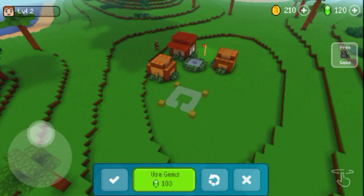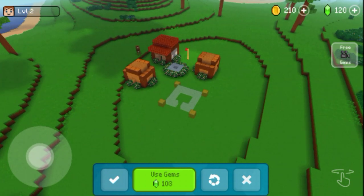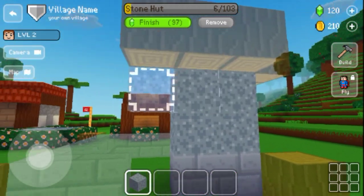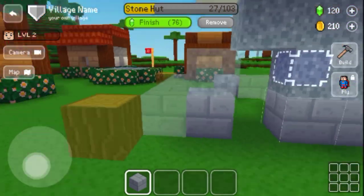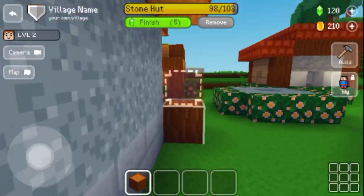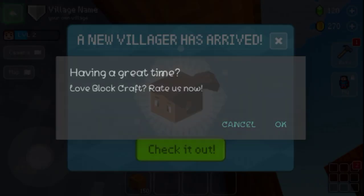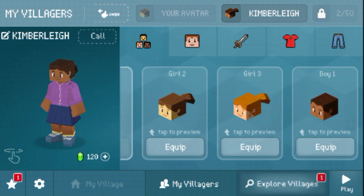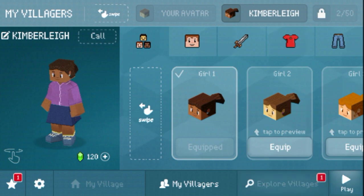Wait, are these free? I don't know — I just wanted to make a center. Actually, yes, they're free. Oh, a new villager arrived! Let's see — why am I looking like this? I'll just make myself a little more clear-skinned.